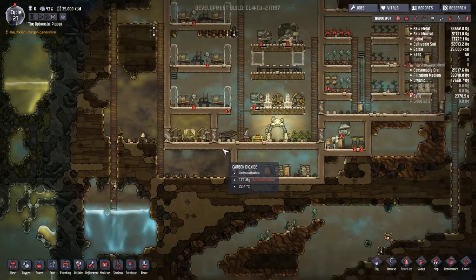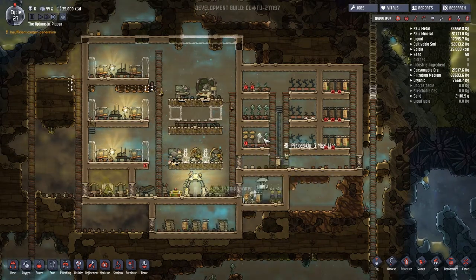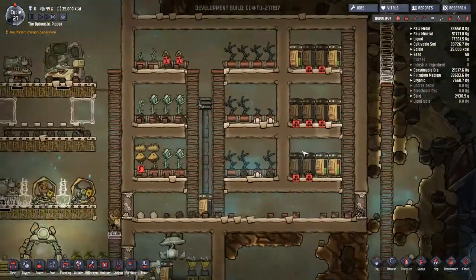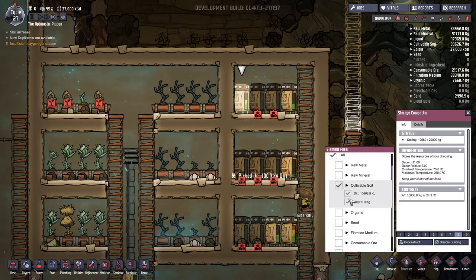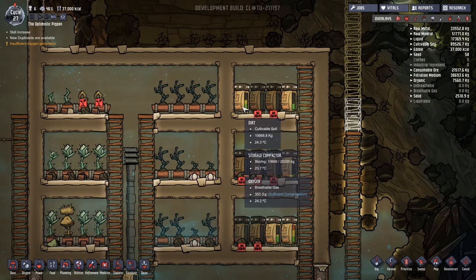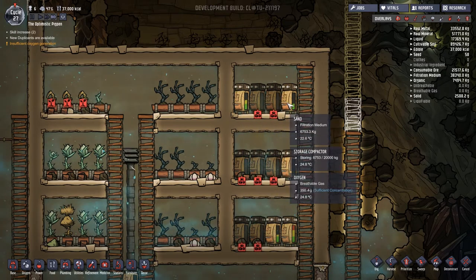We're currently in day 27 and I think we're kind of set up well. We've got a good sustainable food system on the go here. Everyone's going away and tidying stuff. Let's go and have a look up here - one of these, filtration medium, and what's in here? It only tells you if you hover over the front of the drawer. That's an interesting thing I had not noticed before.